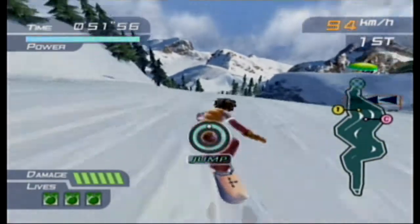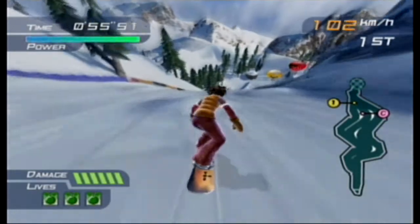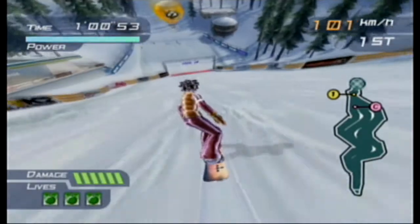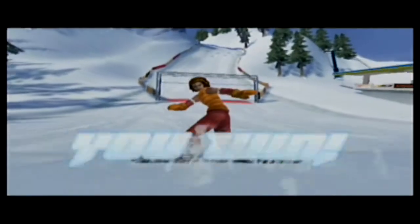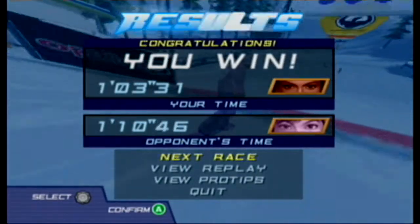There is a power bar in the top left corner — not like a food power bar, but a bar of power. That is the first race. It's a minute long. What the hell was up with that? These courses are really short.